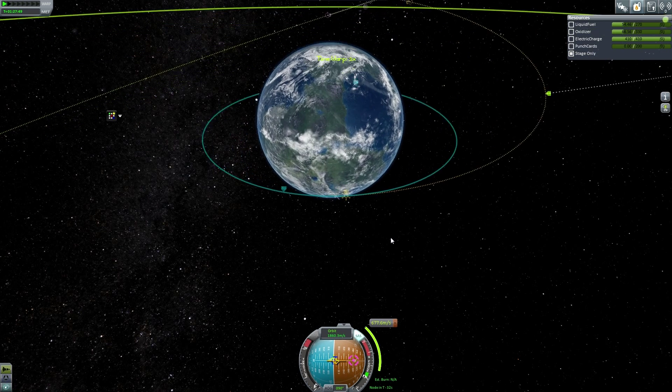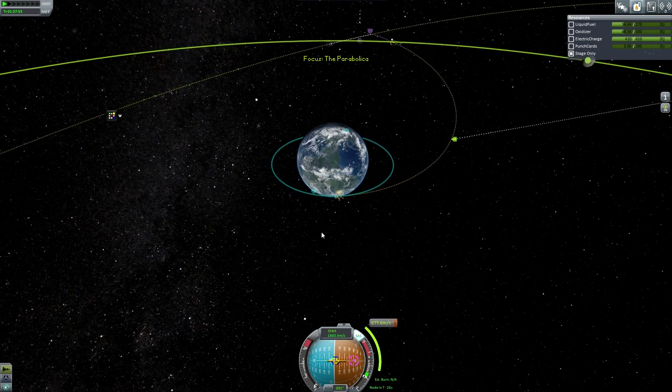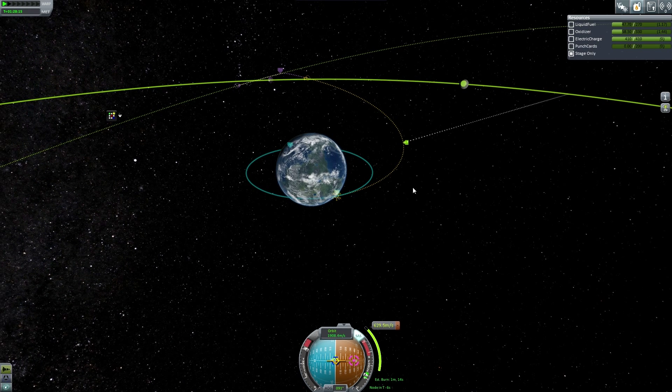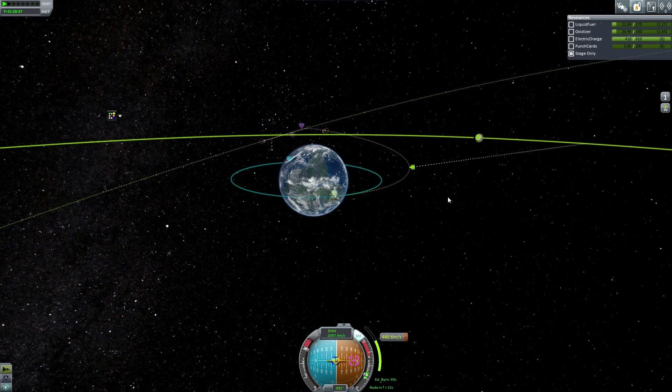As humans we took a safer route. These Kerbals are so intent on exploring their system that they're really for the first time seeing the moon up close on this mission. They're going to fly by it with a probe, get a lot of data, and bring it back before sending a manned mission. They've just kind of looked at the moon with low-power telescopes.